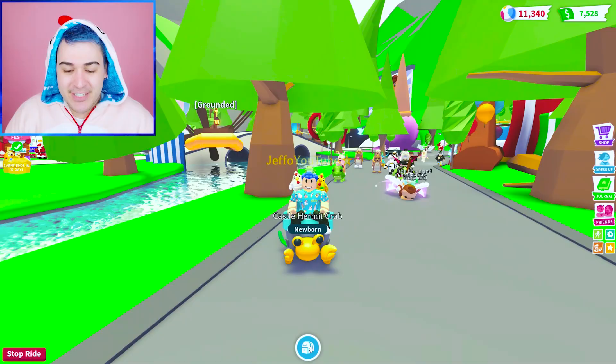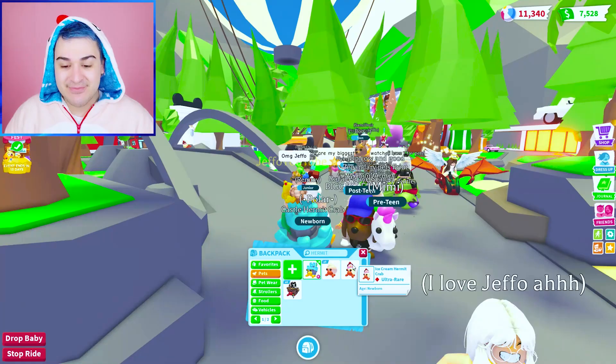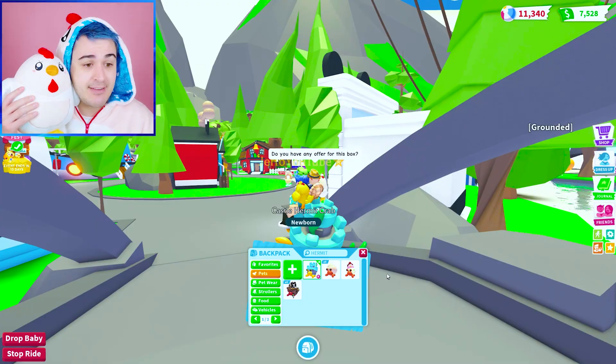The castle hermit crab — which means we now have every single hermit crab! We have the regular hermit crab, which is uncommon. The castle hermit crab, which is rare. The ice cream hermit crab, which is ultra rare — Chimkin, we cannot eat the ice cream hermit crab. He is a friend, not food. And also this pirate hermit crab. So we gotta check out this guy. I'm getting hit by a car — hold on.